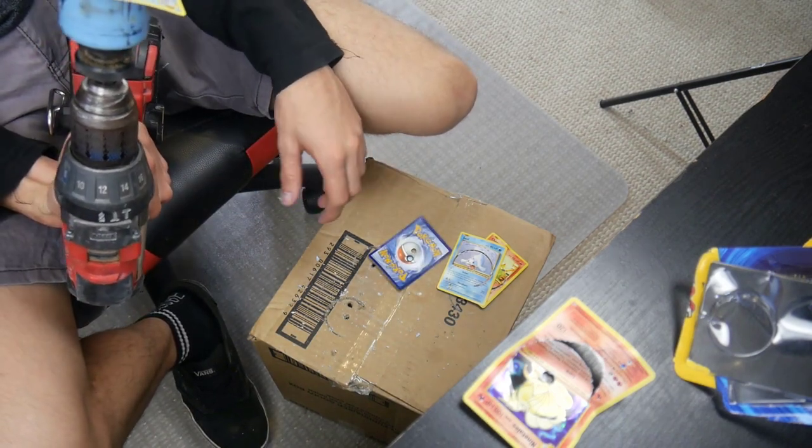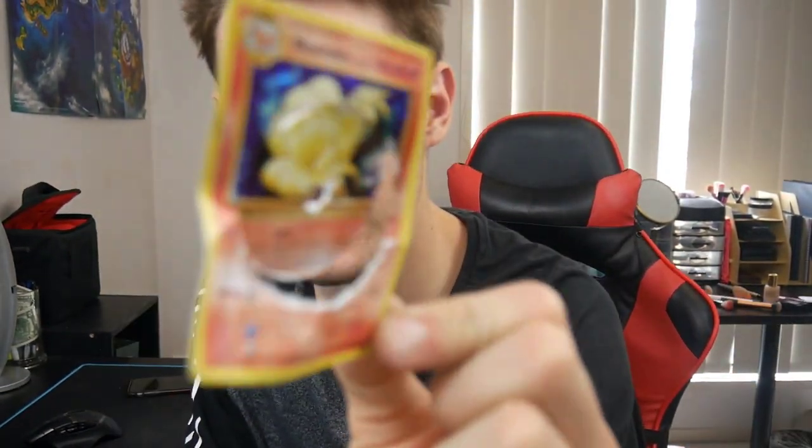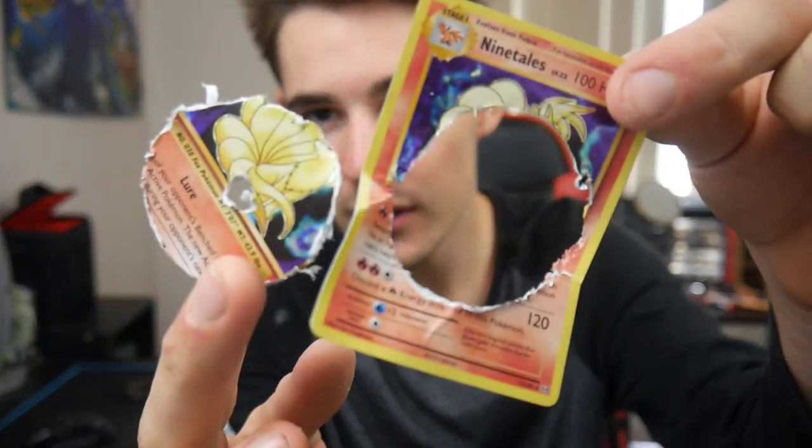All righty. That is some cringy action. But guys, if you did enjoy this type of experiment, make sure to leave a like. Subscribe if you guys aren't already. If you guys want a chance at winning that Pikachu EX 10, all you have to do is like and subscribe. Look at this Ninetales — it is no more. This Ninetales is no more. But hey, it's not an ultra rare, which is great. Because that was some scary stuff I was expecting. If you guys want to check out some of my other videos, make sure to check them out on my channel. I'll see you guys in the next video. Peace out.